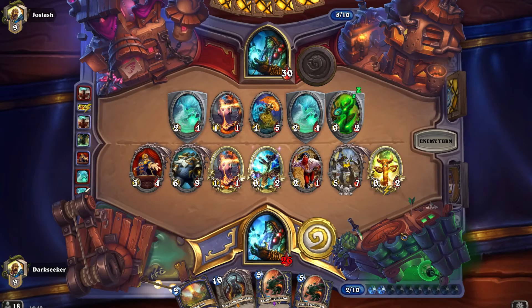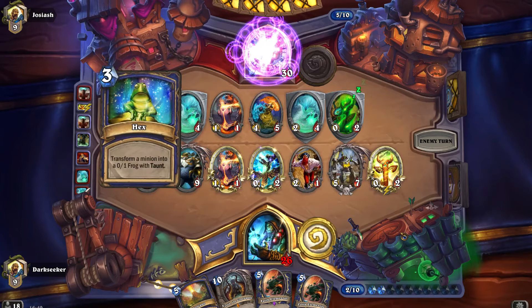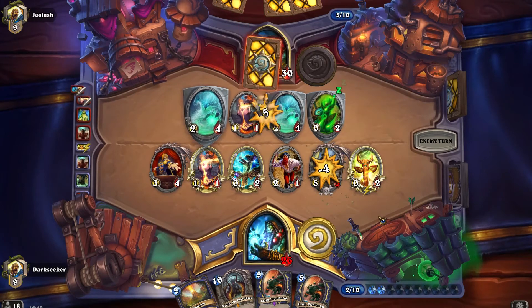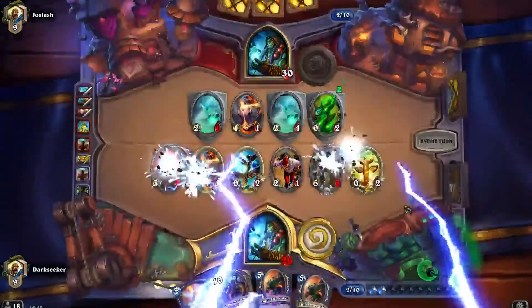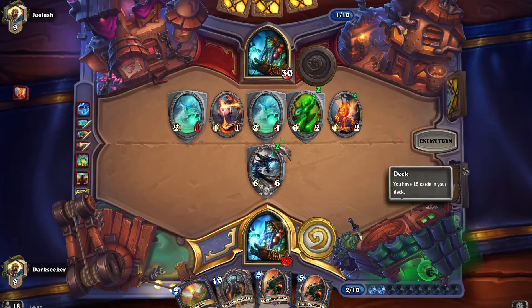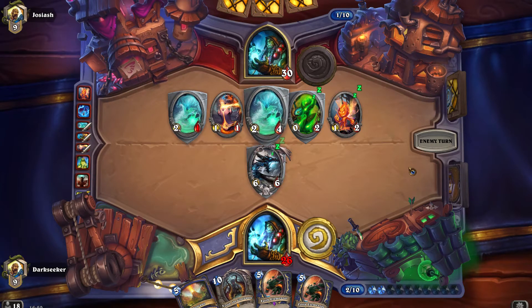How does he deal with this board? Over the course of one turn, Sneed's Old Shredder is on the board at full health and there is a Foe Reaper on the board. He uses the second hex — strangely on the Foe Reaper and not on Sneeds. He was more scared of the Foe Reaper seemingly. But he also wants a board clear — even a Lightning Storm. No dragons in hand and I think he knows this deck doesn't play dragons, but he's going to have to do some trading.